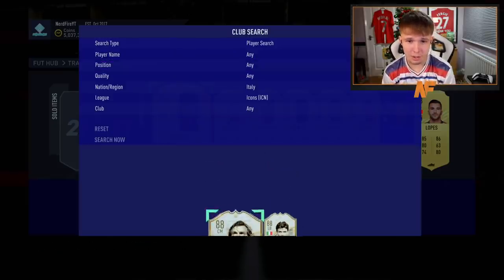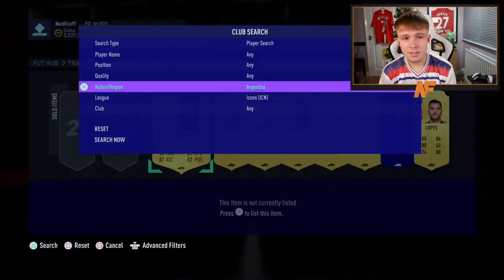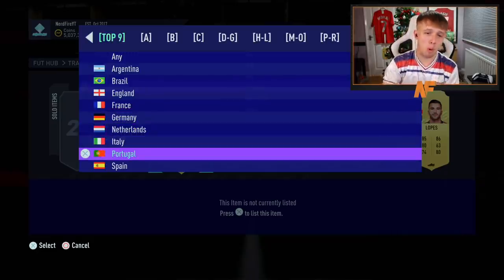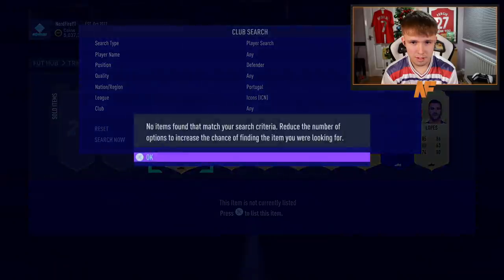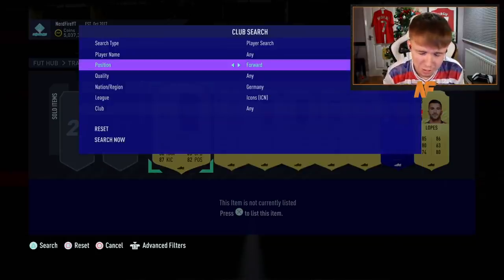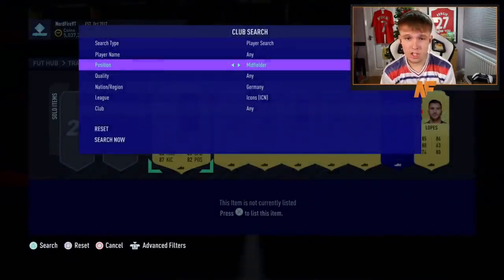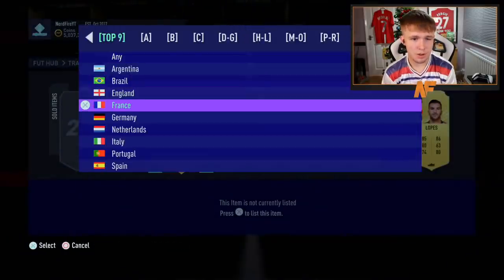I think we're onto the top nine now. Spain — not a Spanish forward, not a Spanish midfielder, not a Spanish defender. Italy — not an Italian forward. I've got a loan Pirlo — it's not an Italian midfielder. I've already got a baby Maldini at left back — not Italian. England — not an English forward, not an English midfielder, not an English defender. Argentina — I've got a loan Maradona — not Argentinian. So we've got Brazil, France, Germany, Netherlands, and Portugal remaining.